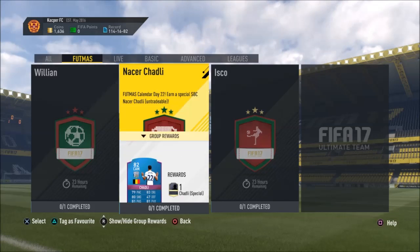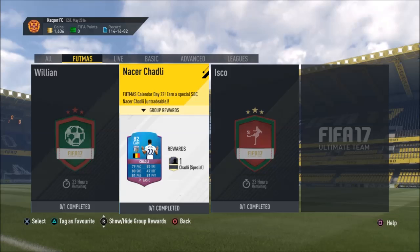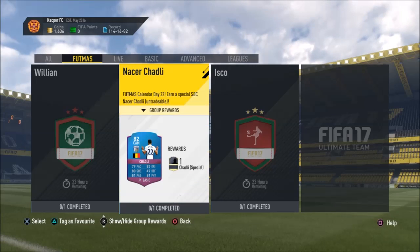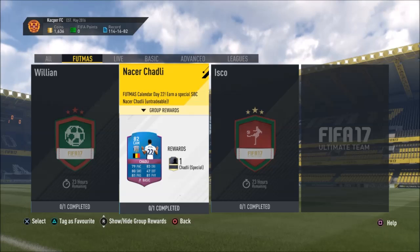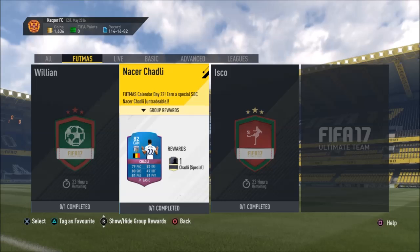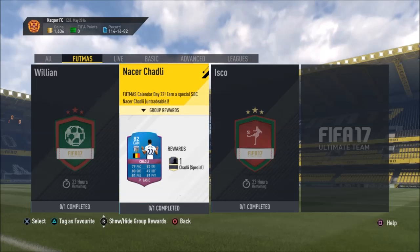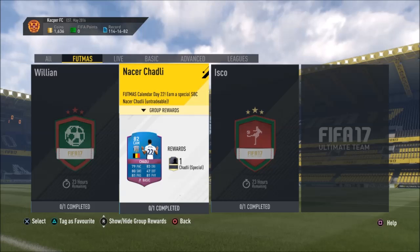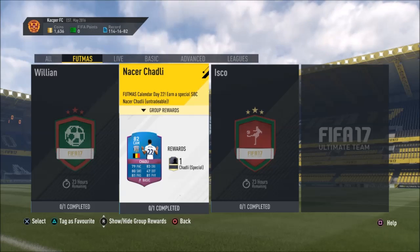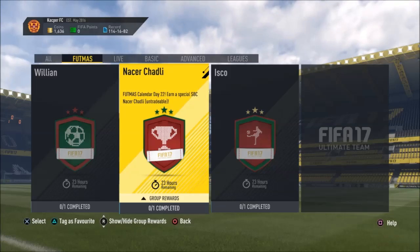What's up guys, so now I'll be showing you the Childly Squad Builder. For this squad builder you get this carry Childly here, and it's actually a decent carry. If you already have the Rashford squad builder done, you could have him at CAM and then Rashford at striker. This is the carry you get — 79 pace and 80 shooting and 80 dribbling. If you put a Hunter chemistry style on him, he'd actually be pretty decent.